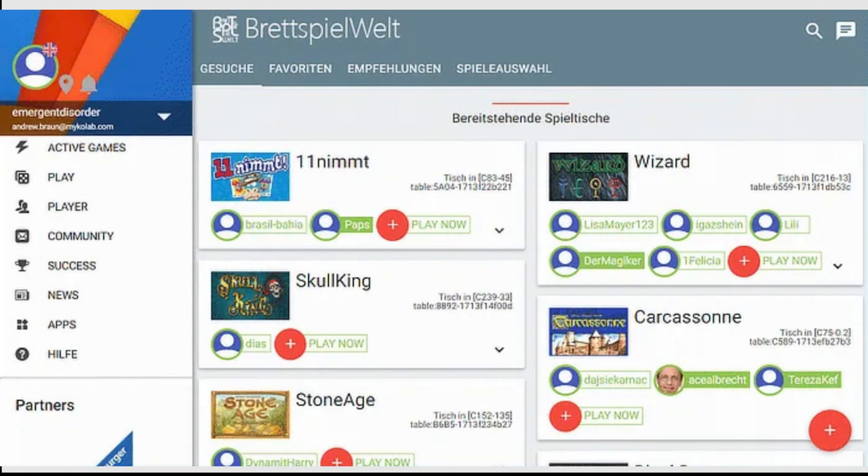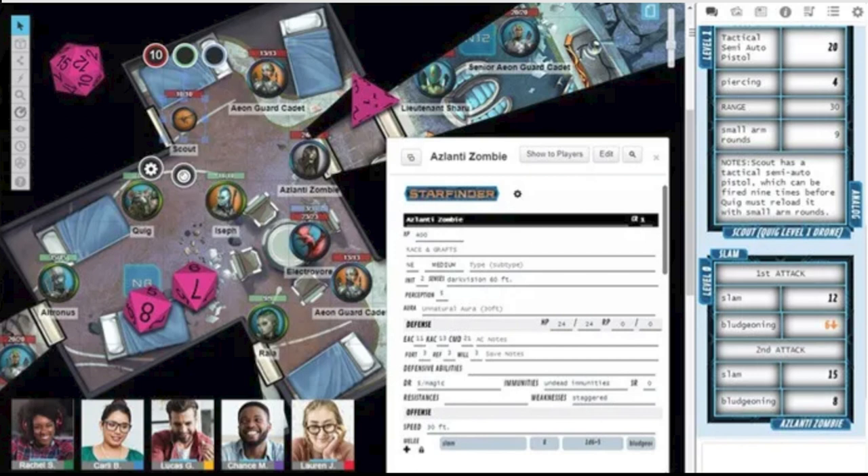Bret Spielwelt is a site that is common in Germany, which makes it a little difficult if you don't speak the language, but Google Translate gets it mostly right. It's a little confusing to figure out but they have a good selection of games. Roll20 gets an honorable mention because it's more of a role-playing game tool than a board game site, but there's a lot of crossover between the two communities so it's worth a mention. If you love playing Dungeons and Dragons or Pathfinder, this is the perfect place to play online.